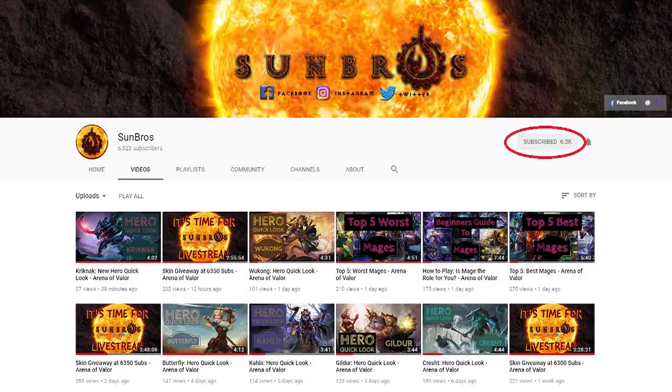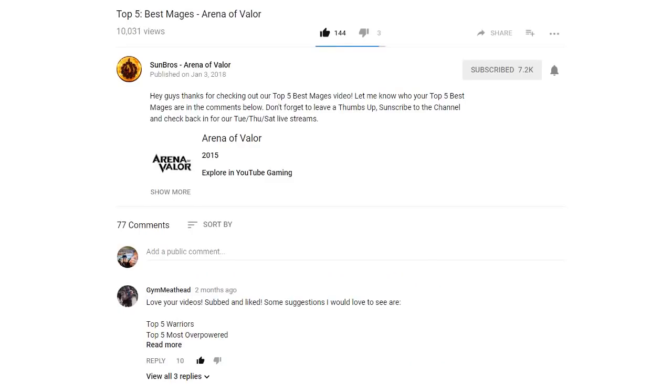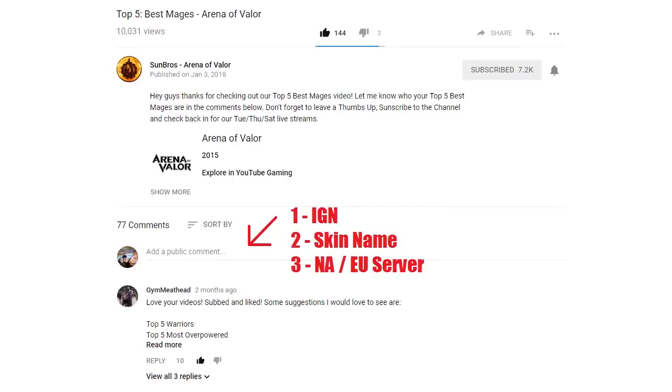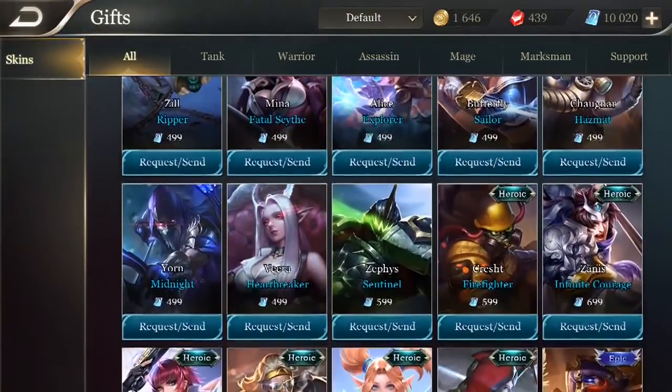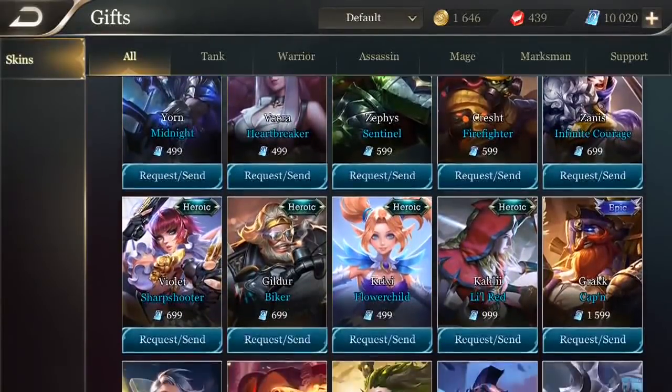All you got to do is make sure you're subscribed to the channel, give the video a thumbs up, and comment below with your in-game name and which skin you'd like to receive on either the NA or EU servers under 700 vouchers. And remember, the more videos that you do this with that are uploaded each week, the higher chance you have to win.